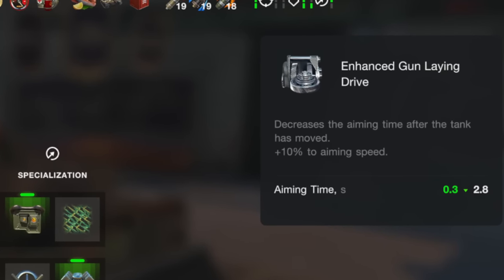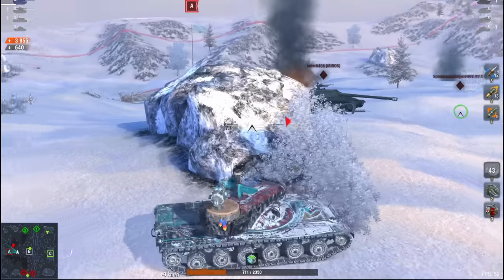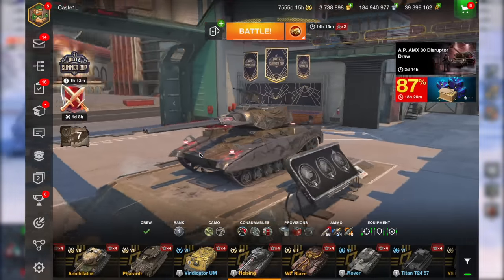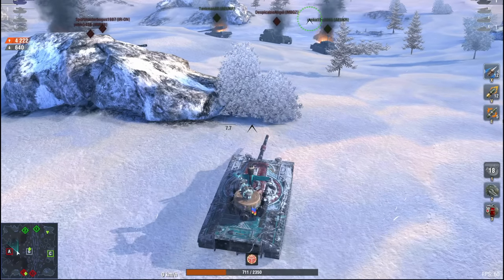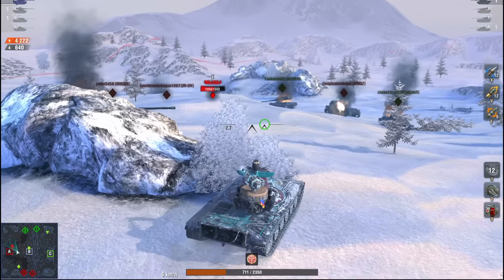Here's where things start getting tricky. Enhanced gun laying drive makes aiming faster — you stop and aim quicker. The supercharger makes shells fly faster and lose less penetration over distance. In the game, shells lose penetration at long range, especially APCR rounds — if you shoot from afar, chances are you won't penetrate the enemy. For example, Helsing's shells fly a max of 400 metres, and if the enemy tank is just one metre farther, your shells won't penetrate at all. I always go for the supercharger — the slight aim speed boost isn't much, but faster shells is a win.